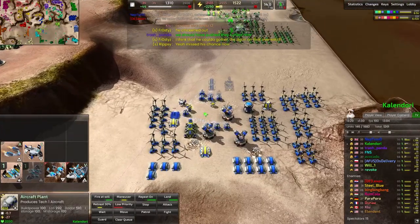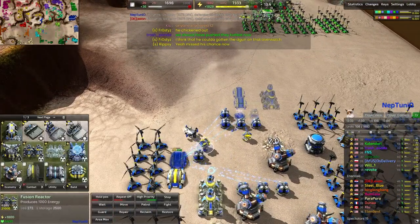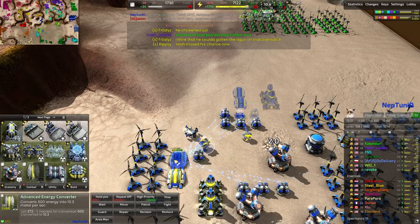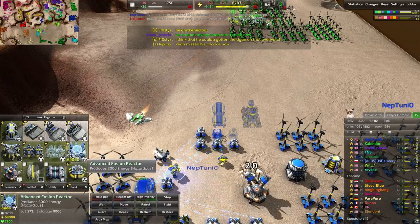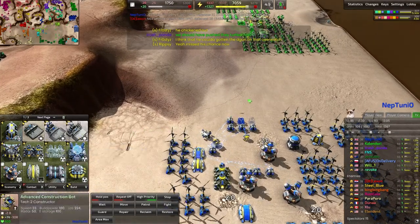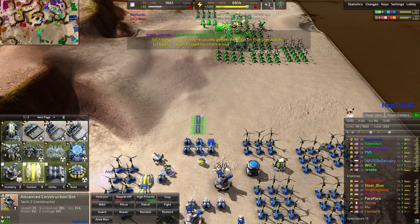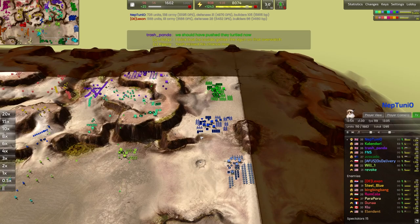Very nicely done. Neptunio is showing us that build I really love: you build a fusion reactor, two energy converters, another fusion reactor, another two energy converters. Then you can start thinking about T3 or T2 mass production, or build another two energy converters and go into an advanced fusion reactor if you want to go super greedy mode.